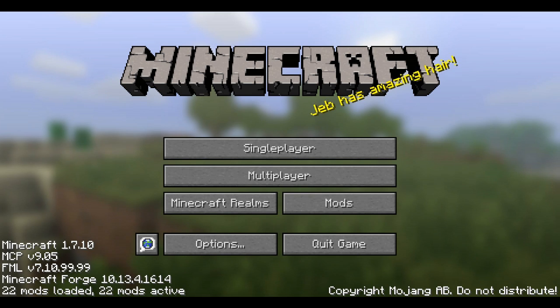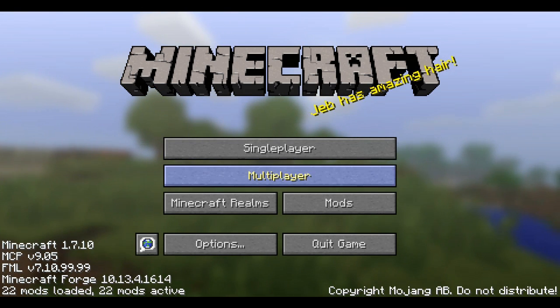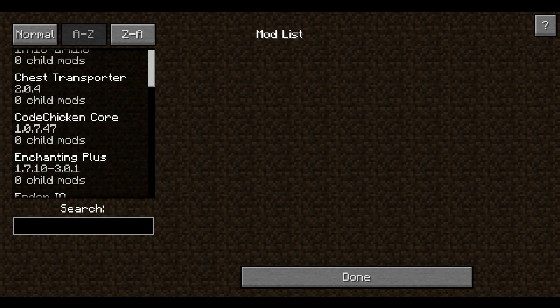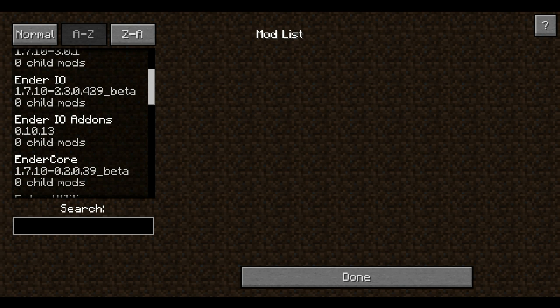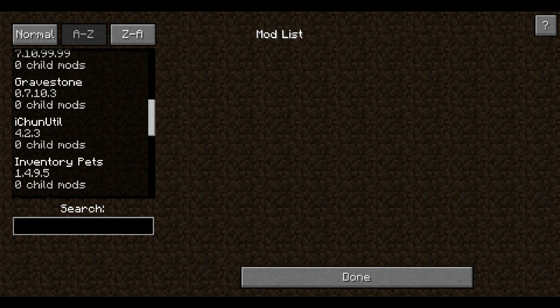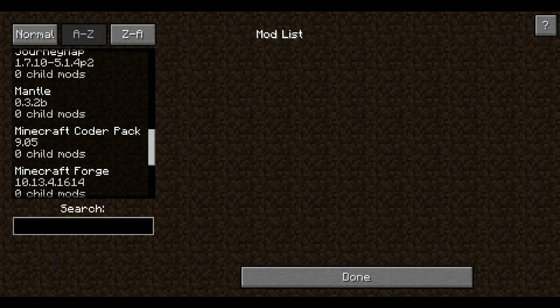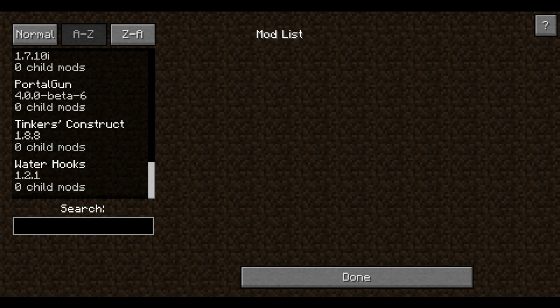Let's have a look at the mods. Before we mention it, we are in Minecraft 1.7.10, as you can see in the bottom left of the screen, just because that's where a lot of mods are created. In this mod pack that I made myself, we have Chance Cubes, the Chest Transporter, Code Chicken Core, Enchanting Plus, Ender IO, Ender IO Add-ons, Endercore, Extra Utilities, Forge Mod Loader, Gravestone, Ition Util, Inventory Pets, Iron Chest, Journey Map, Mantool, Minecraft Coder Pack, Minecraft Forge, Not Enough Items, Pam's Harvest Crafts, the Portal Gun Mod, and Tinkers Construct.